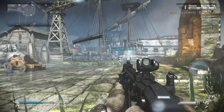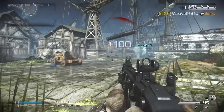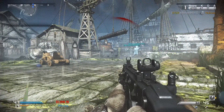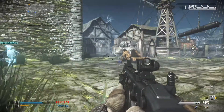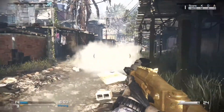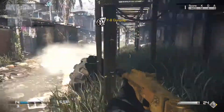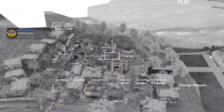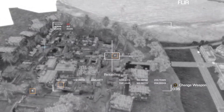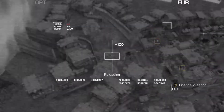Moving on to this next map — it's a Modern Warfare 2 remake, so if you've played MW2 you'll know it. This is going to look very familiar: it's an AC-130, even though that's not what the streak is called when you unlock it. You still have three guns you can switch between — a machine gun, a cannon, and a big bomb you can drop.